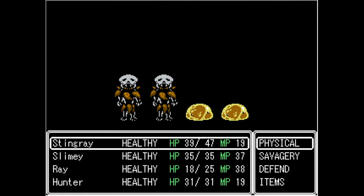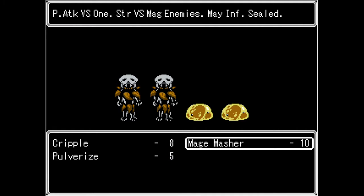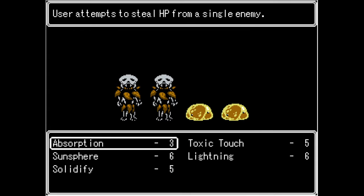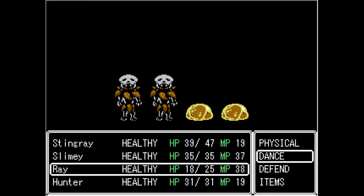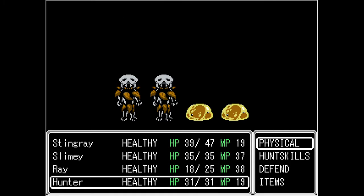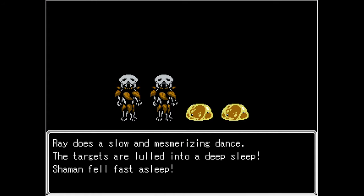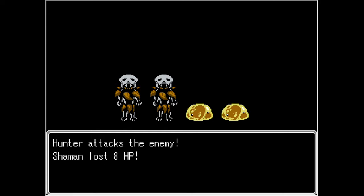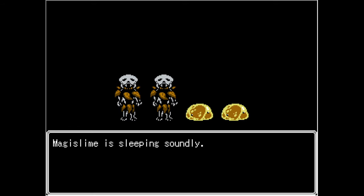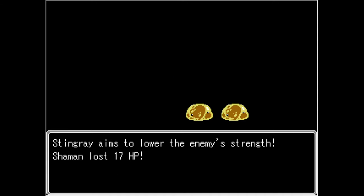I think it's time for some savagery. Let's try cripple on the shaman, and do lightning on the shaman as well. Let's do bedtime dance because that puts everything to sleep. If we could then focus on that one shaman, hopefully that second shaman is not going to attack us. It looks like I did affect one of the shamans but not one of the slimes. So that's good. Definitely helped me out there because that other shaman wasn't able to attack.